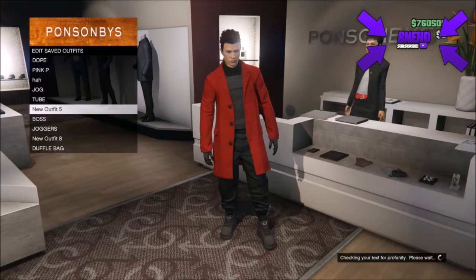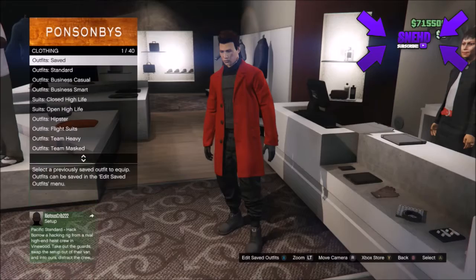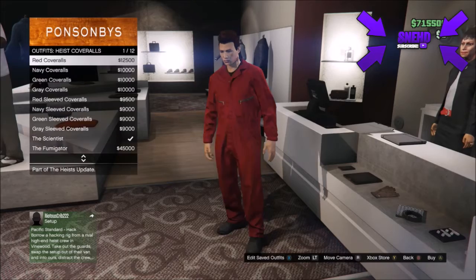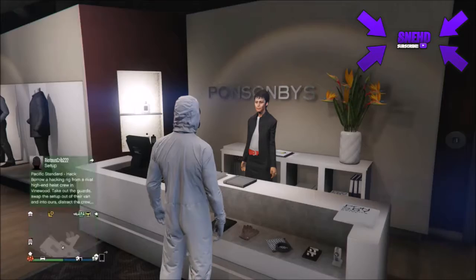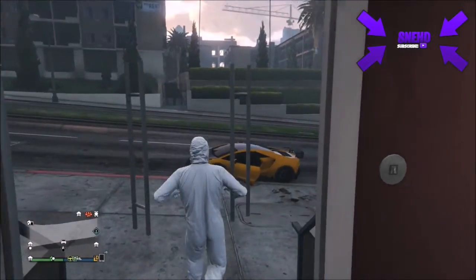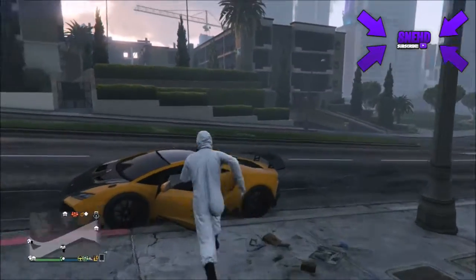After you save the outfit, go to browse outfits, go to heist coveralls, and put on any of the gas mask outfits. I put on the white one. After you put on the gas mask outfit, go to any of your apartments that has the telescope.